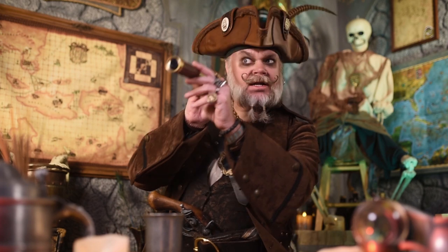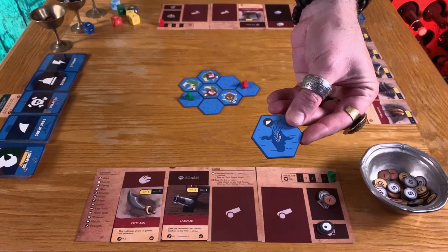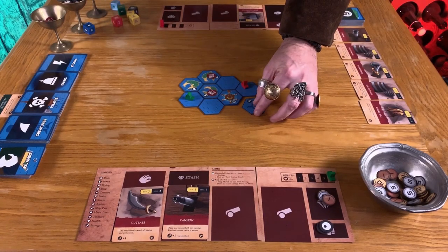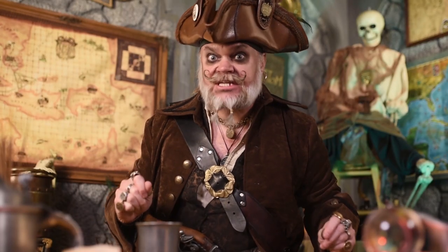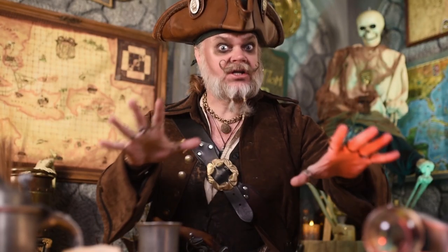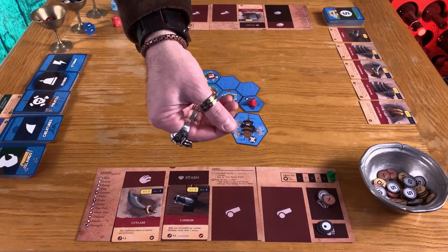And if there's another player's ship on an island, you'll have to deal with them first before you can explore it. If you land on a sea creature tile, draw that card and see what you're up against. Almost all of these beasties want to harm you. Conduct your battle in the same way as before and hope for the best. If it's a pirate, then fight a pirate.